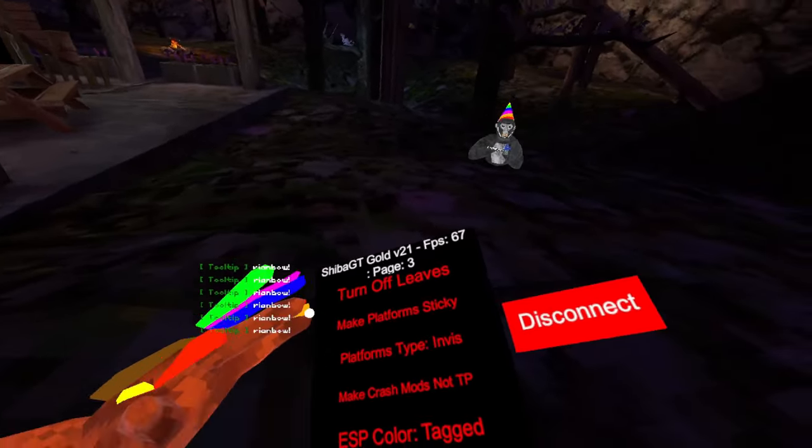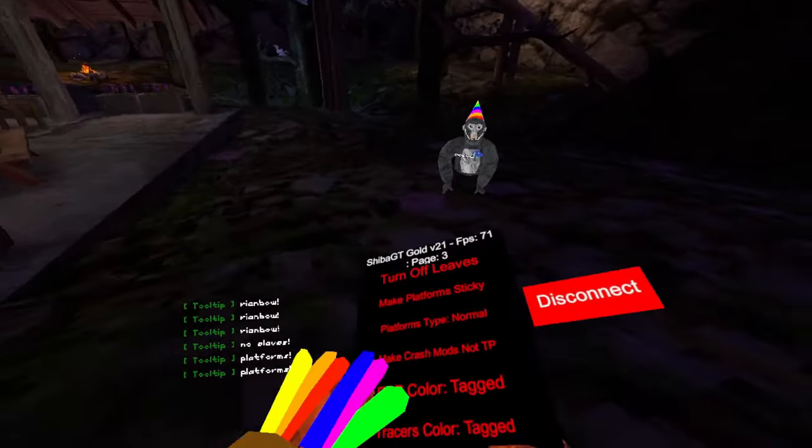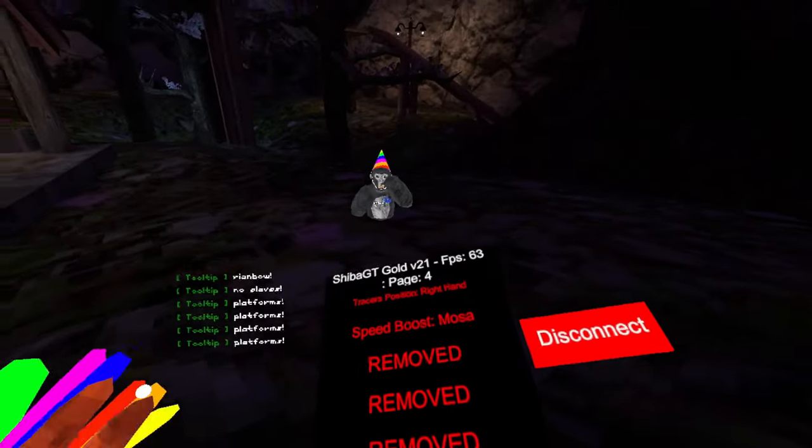Platform type: normal, invis, trigger normal. Then we have make crash models not TP — this currently does not need to be turned on or anything. Then we have ESP color tagged or their color code — I like color code. Tracer's color tagged or color code — I'm gonna do color code.